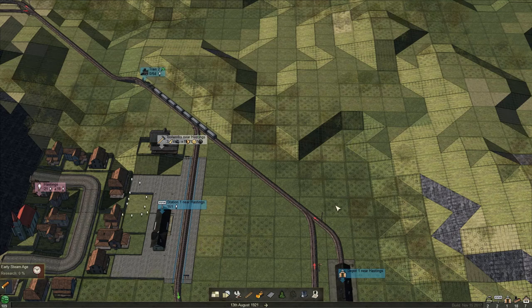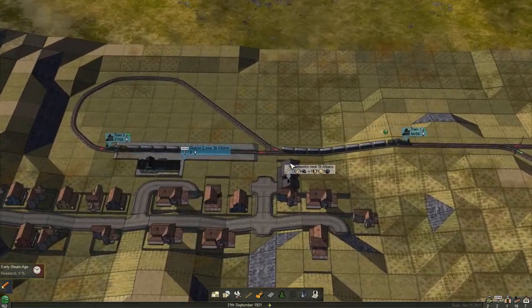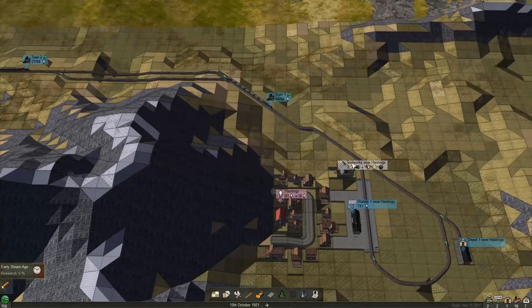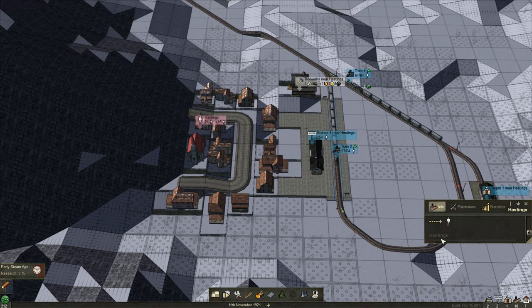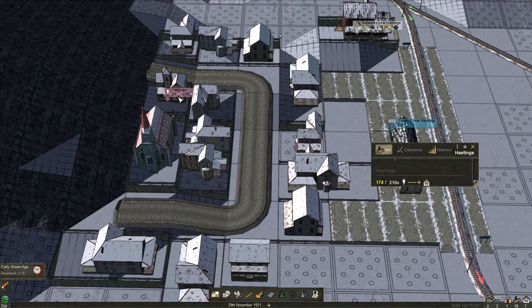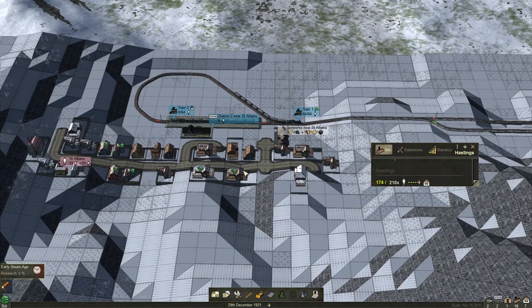This looks perfect — one, two, three, four, five, six. We would need to go up here and I'm not sure if we can actually do that. No, we can't, so we need to clear some area here. The two trains will just drive behind each other and this should be fine. Let's check Hastings — how many passengers? It is now at 21, and with the next train arriving we should be able to see how this town increases in size.